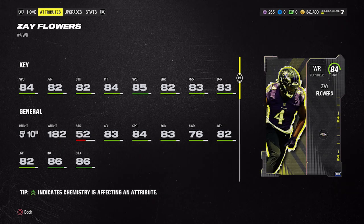At wide receiver, you've got a handful of options — I'll narrow it down to two, assuming you did these rookie premier sets from Madden 23 into 24. Zay Flowers is the fastest with good route running — 82 short, 83 mid, 83 deep catch, and good catching in traffic. I play him as a slot receiver, though you can play him outside too. He's only 5'10" so he won't make crazy aggressive catches and it can be hard to get consistent separation from DBs, but he makes a great slot receiver.